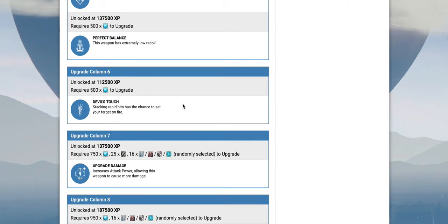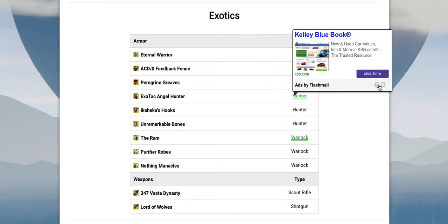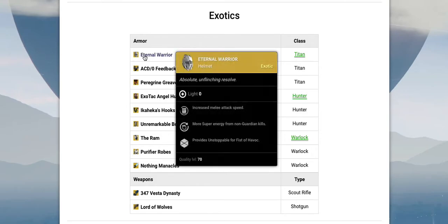Let's move into the armor. I'm going to go through all of the armor real quick — there are three pieces for each class: the Titan stuff, Hunter stuff, and Warlock stuff. The light level and armor stats are inaccurate, but the actual special abilities are accurate. For the Titan, you can see it provides Unstoppable for Fist of Havoc, which makes it harder to get killed while you're using it. You can use Unstoppable and also Shoulder Charge at the same time in your skill tree.